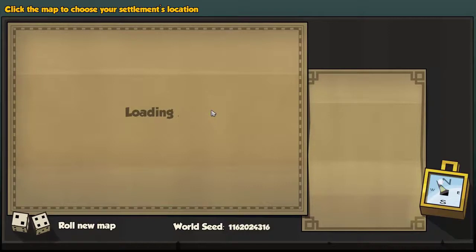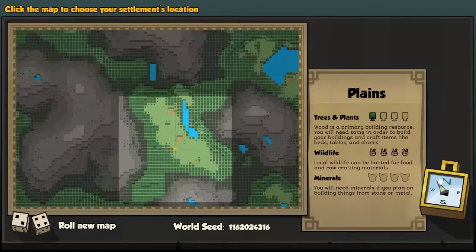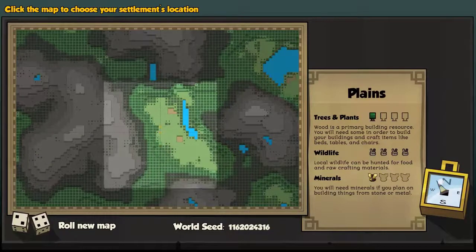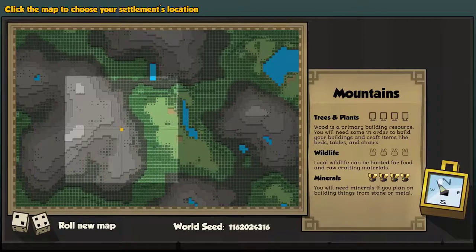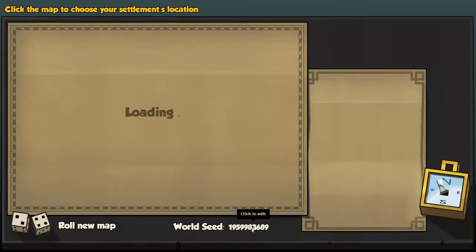Map settlement is an interesting deal here — we actually have the option to use specific maps we've previously generated. I'm going to grab that map code. This is what the map generator does: it gives you a map seed down here, a random generation. As you move your mouse around, the yellow thing shows where you center your start point. You can place the flag in various spots. It shows on the right — lots of trees, plants, and wildlife. The map seed is 1959983689.